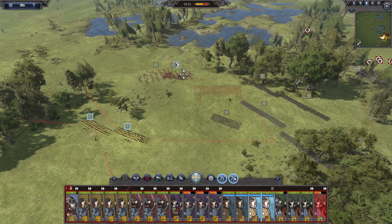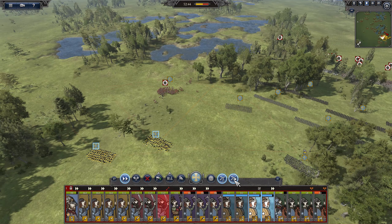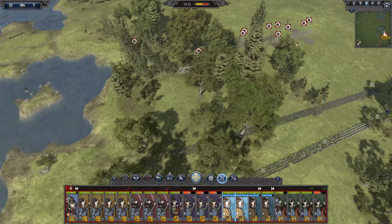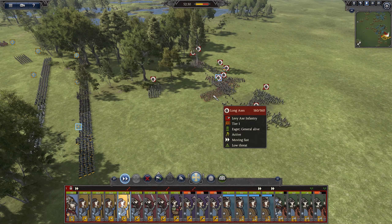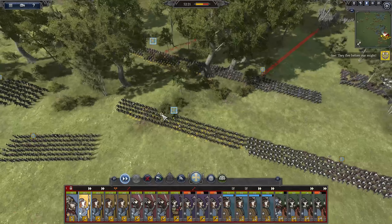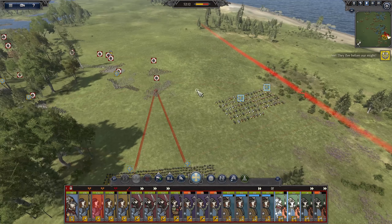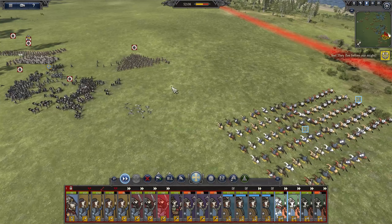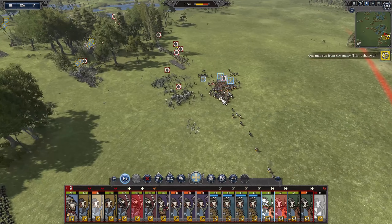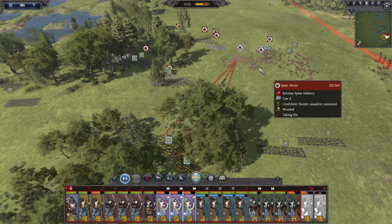Mash into those Viking scouts. My javelin men need to stop hitting my own men — that would be nice. Turn off skirmish mode, have those run up — same deal here. Smash into those long axes. Oh wow, the spearmen just got annihilated — that is impressive how quickly those guys got wrecked.